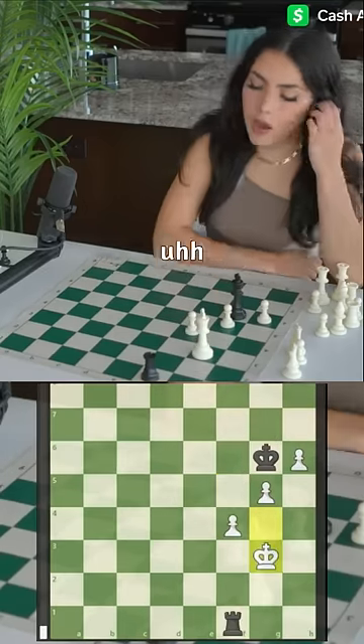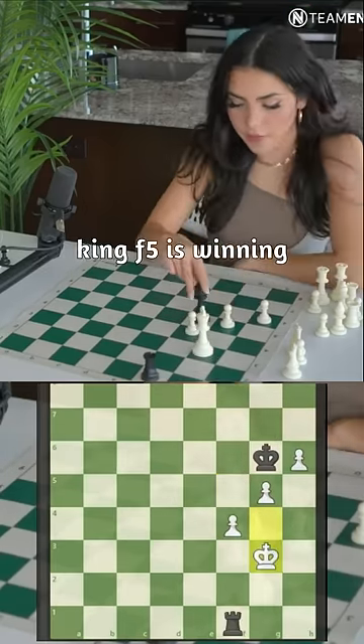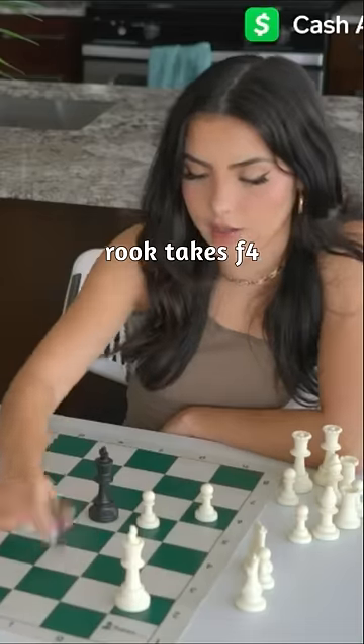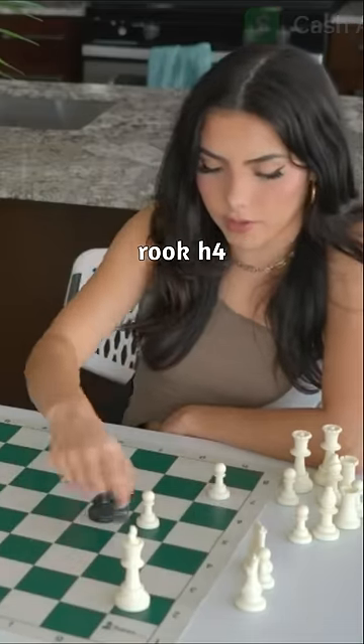After king g3, king f5 is winning because any king move and we take here. Rook takes f4, and if they push h7, we have rook h4.